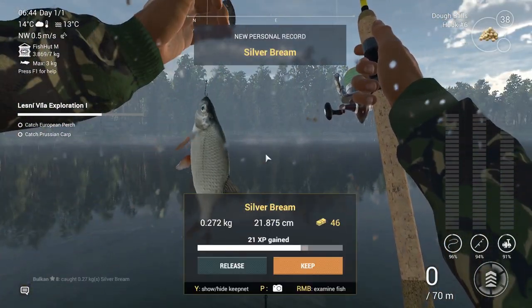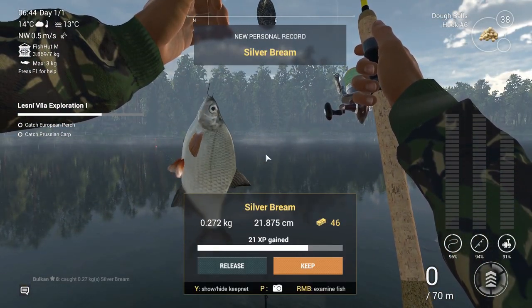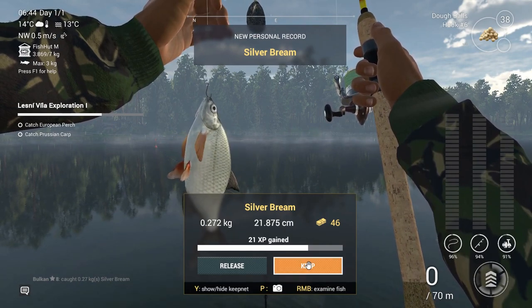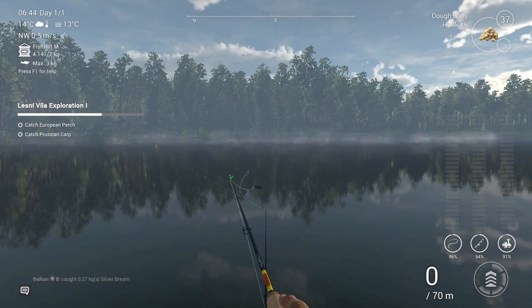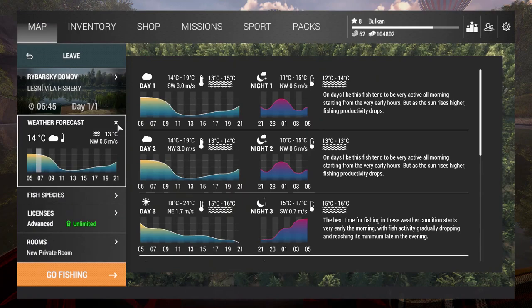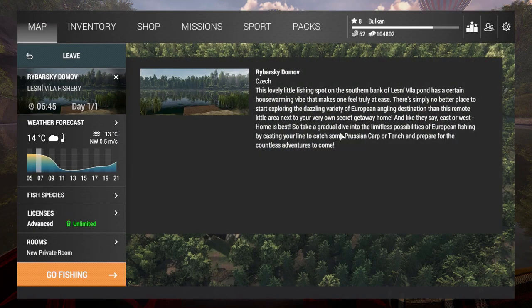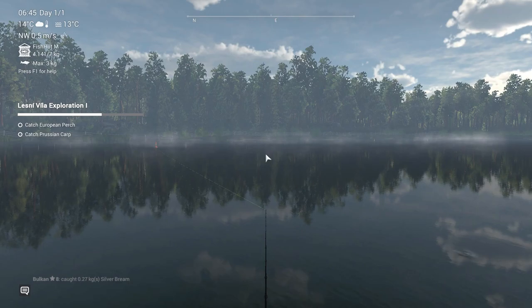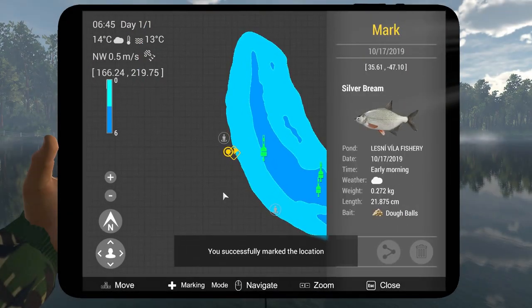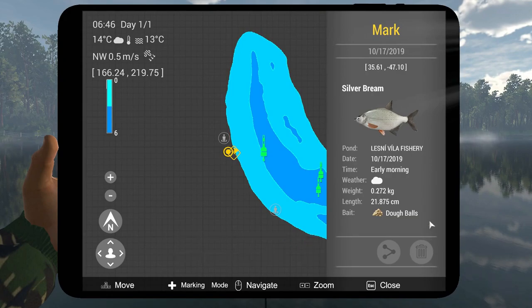What is it? It's a silver bream — that was nice. Now I need a Prussian carp. I think I'm still at the right spot here, because it says Prussian carp. I'm gonna mark this — here you go, this is where I got it.